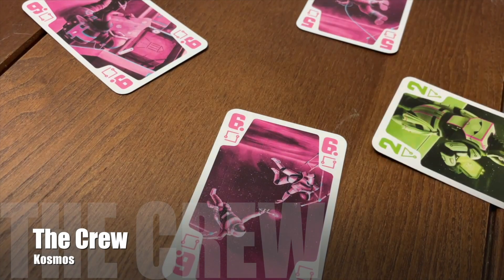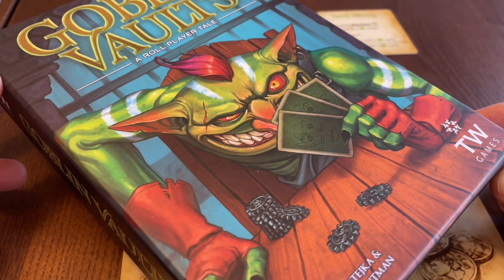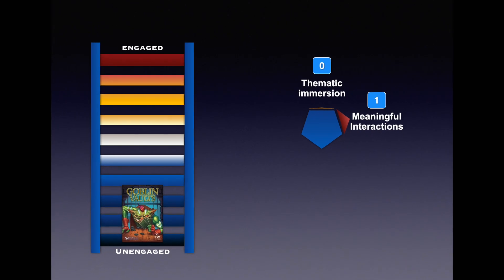Meaningful interaction is the next category, and this is an area where you would expect the game to excel. Trick-taking games and auctions are both extremely interactive genres, and that sly-faced goblin promises underhand dealings and a competitive head-to-head. But truthfully, your focus in this game is entirely on your own vault. You have little concern for what your opponents are doing, no way of influencing their tableaus, and even the auction is lacking in drama. It's very hard to know what your opponent has in hand, what card they're likely to play, and if you're outbid, there's no opportunity to react. Of course, this means that the random card draw of the automated players in the solo and two-player games does feel pretty authentic.